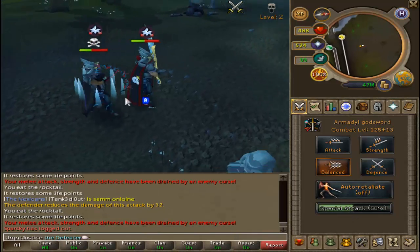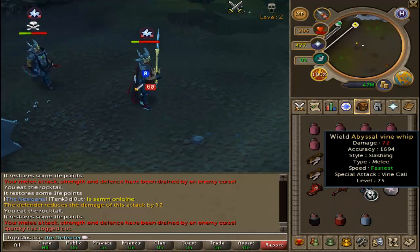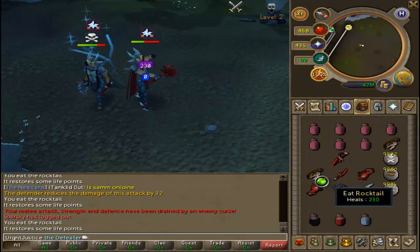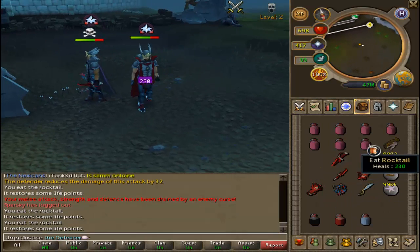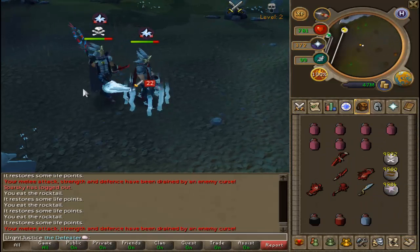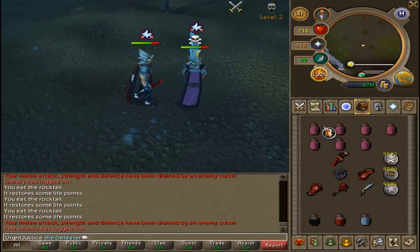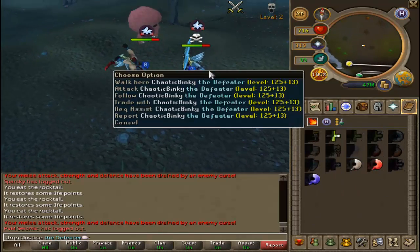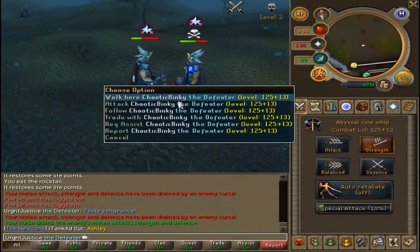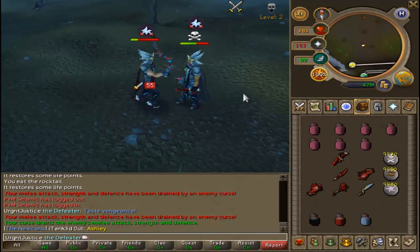Hello guys, it's Justice here, how are you doing? This video is addressing the legacy mode beta changes, and these changes are mostly related to the old animations — the way you run, the way you use your special attacks, the way you react when you're hit by your opponent, many different updates in terms of how you hold your weapons and items. They seem to have fixed the process of switching weapons, with now minimal delay when switching between items when you really need to get that quick special attack out when your opponent's on low life points.